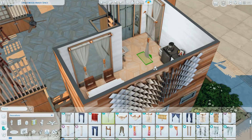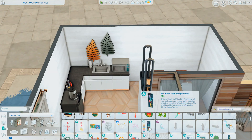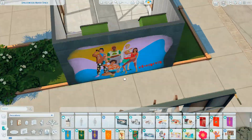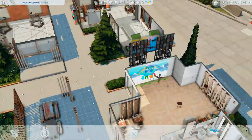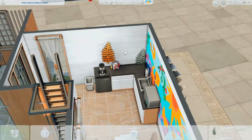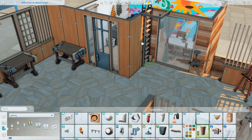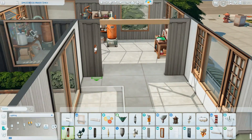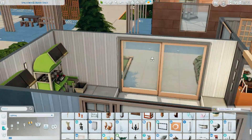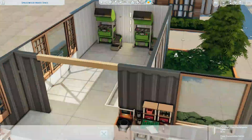Basically the whole first floor, where the bathrooms are, is like a kids' playroom. There are child chemistry sets, activity tables, a dollhouse, a couple of toy chests, and I think the puppet theater as well. So there's a ton of things for kids and toddlers to do.